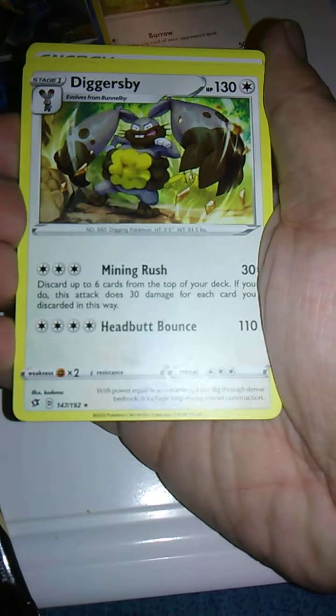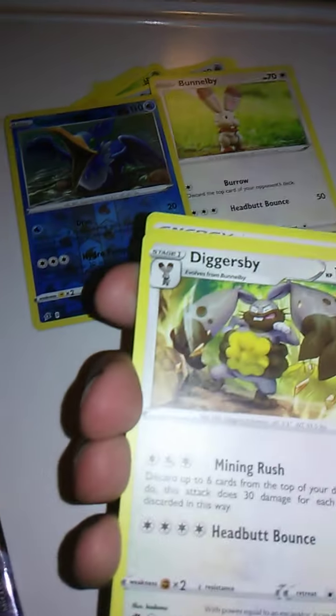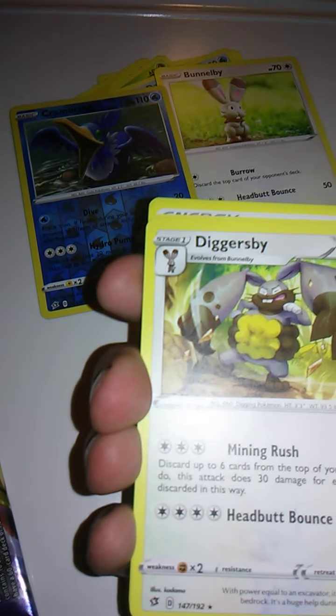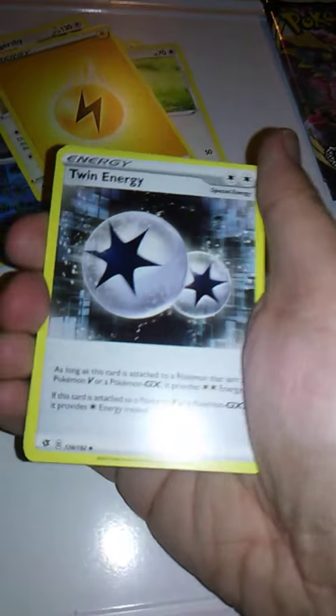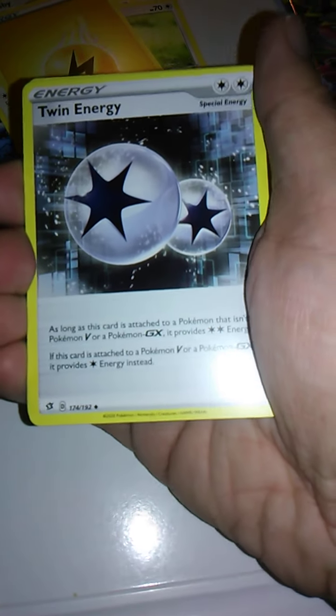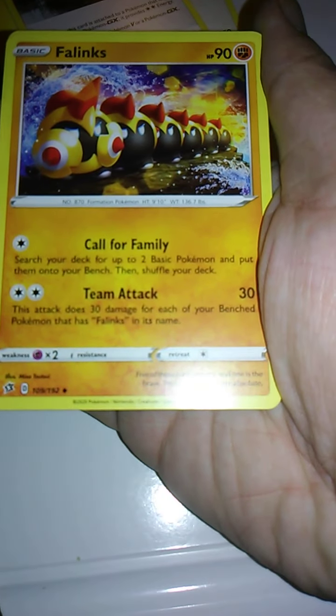We have Diggersby here with Mining Rush and Headbutt Bounce. Wait a minute — both Bunnelby and Diggersby have Headbutt Bounce, except this one does 60 more damage. We have Electric Energy, or Lightning Energy, however you want to say it. We also have Twin Energy, which is really good apparently. And we have Phanpy with Call for Family and Team Attack.